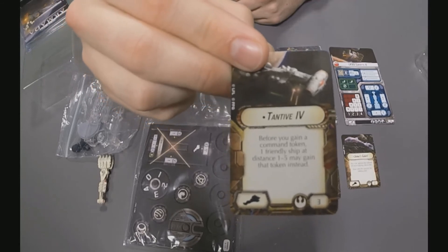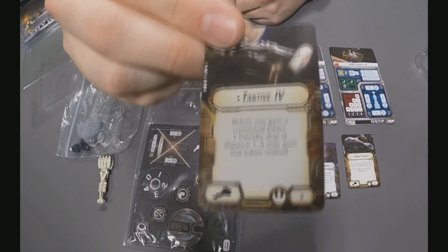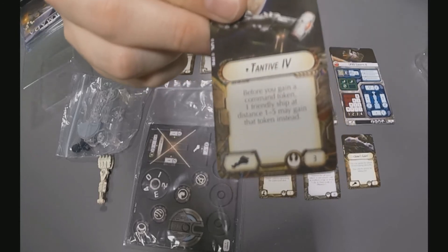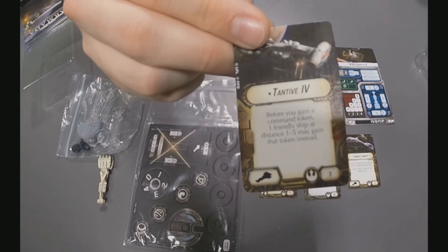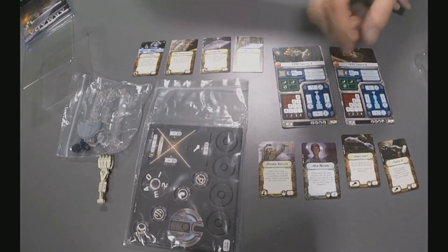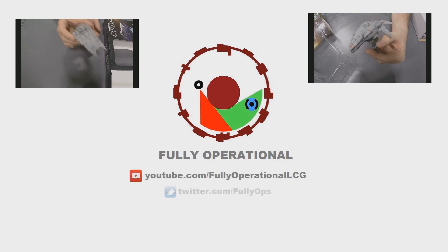Finally, the last title is the one we all know and love: Tantive IV. For three points, before you gain a command token, one friendly ship at distance 1 to 5 may gain that token instead. This upgrade very much complements the Leia Organa card. It also works with Ramus Antilles — when you get a command dial you get a token, and then you can give it to someone else. After a little deliberation we've decided that does work, but if it doesn't, let us know in the comments! Follow us on social media and we'll see you in one of our next videos.